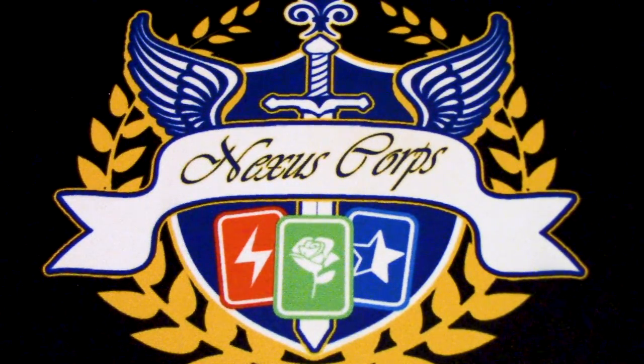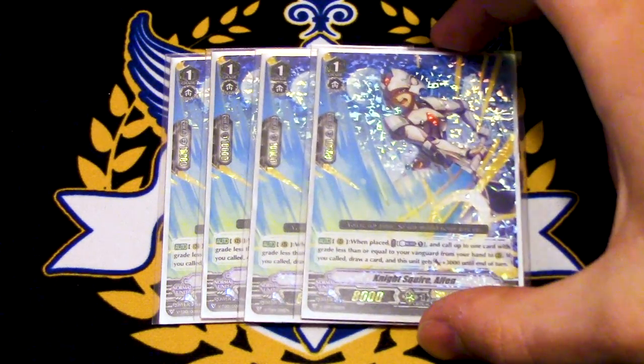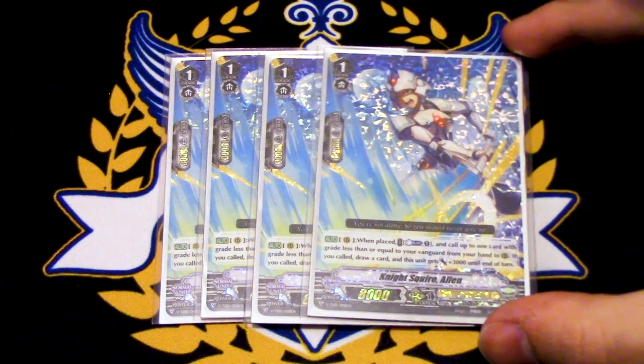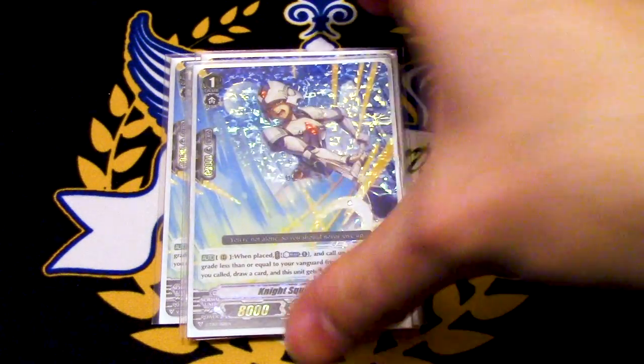Next up, four copies of Helen. The deck is very Counter Blast heavy, but the option is there. When this is placed, Counter Blast one, call one card with grade less than or equal to your Vanguard to your hand, and if you do, draw a card and it gets 3k. So situationally, if you really need rear guards and have Counter Blast to spare, it's great — guard fodder and an 8k booster. Standard is more about consistency versus combos, especially with this deck.